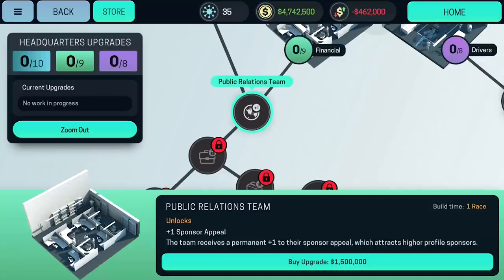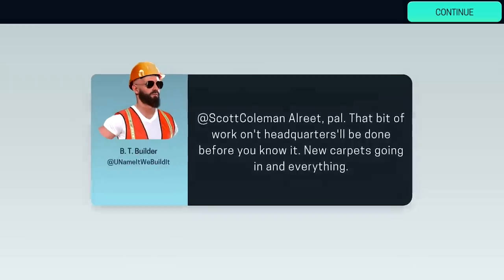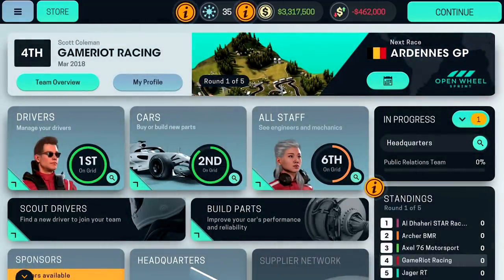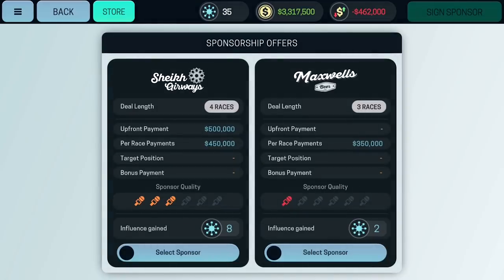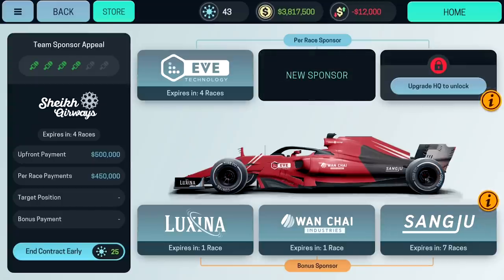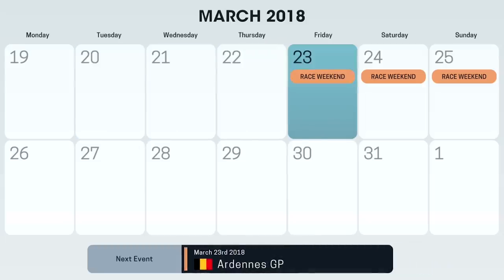We can make the HQ better now — we can buy an upgrade called Public Relations. That's a lot of money again; we're going to run out of money. That's being built now. We have a couple of sponsor offers — up front 500,000 and then per race 450,000 for four races. That's a good deal. New sponsor signed. We should continue to the race — it is now race time.